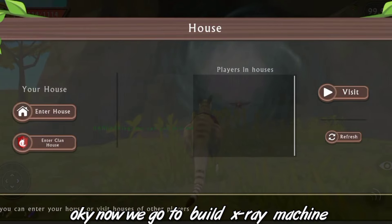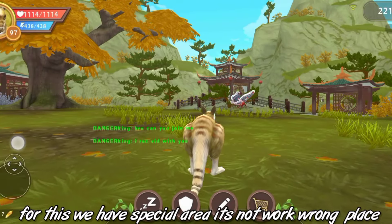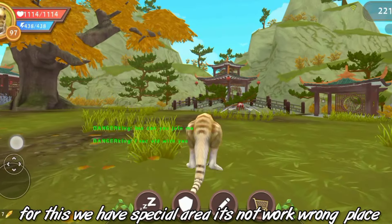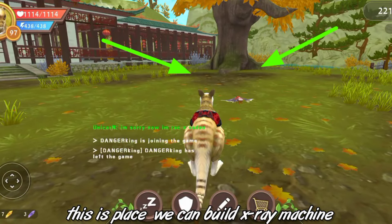Okay guys, now we're going to build the extra machine. We need to go under the house. We have a special area for this. This is not working — wrong area. I want to drive away. This is the place where we can build the extra machine.